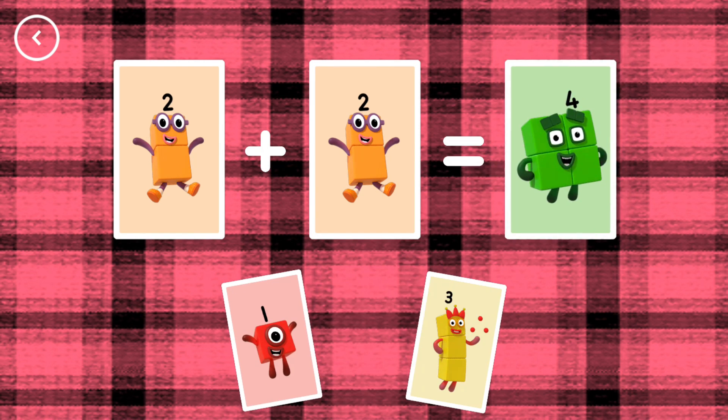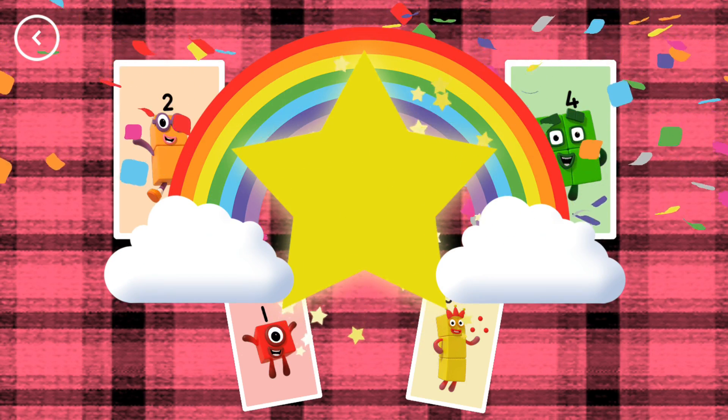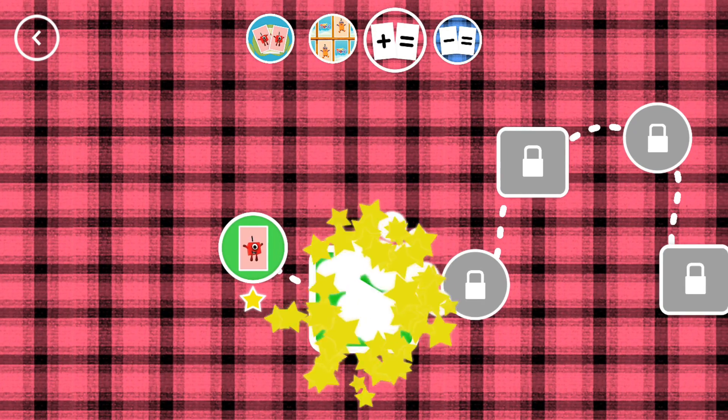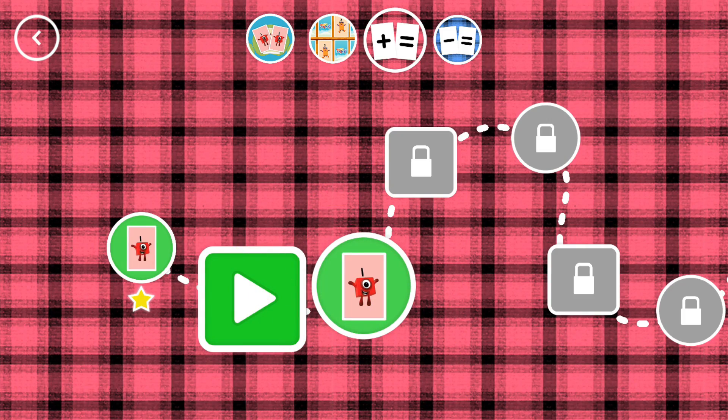Four. Two plus two equals four. Well done! You've earned a star. You've unlocked a new number. Look! A new level!